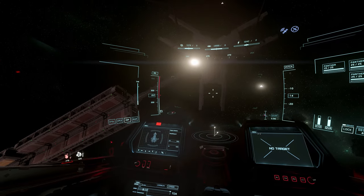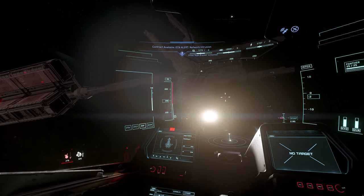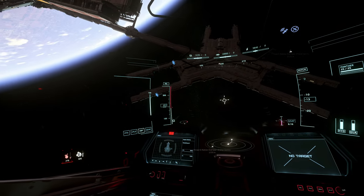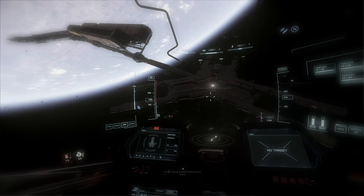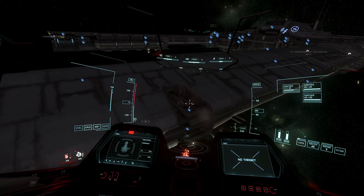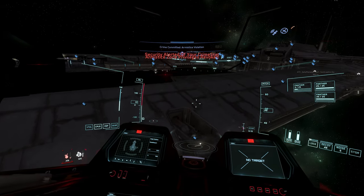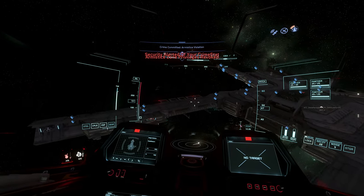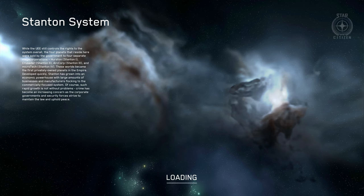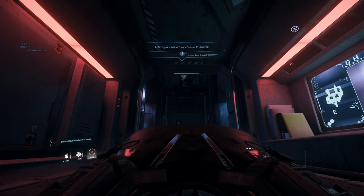One of the most popular destinations in Star Citizen is a little asteroid base called Grim Hex. If you ever find yourself in great need to get to Grim Hex as fast as humanly possible and a quantum jump is just not fast enough, go up to any station turret around the Stanton system and shoot it a few times with your ship weapons. It will return fire upon you and you will receive a tier 1 crime stat. If however you manage to get away, then log out and back in — you will have teleported to Grim Hex and your crime stat will be gone.